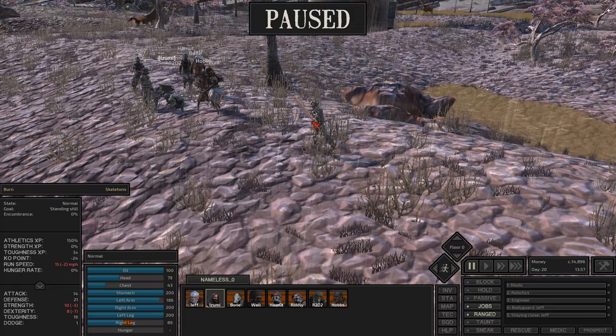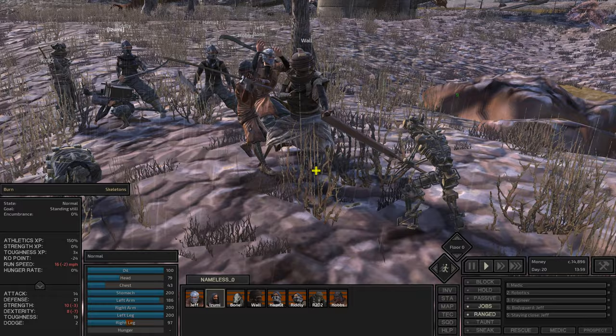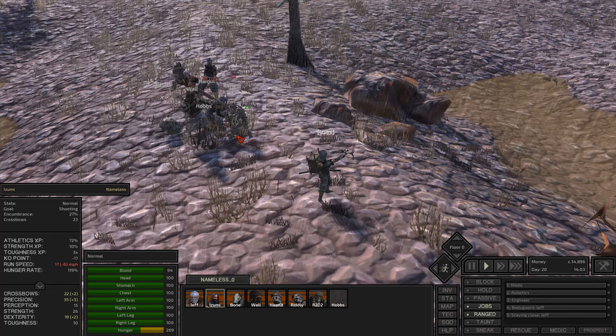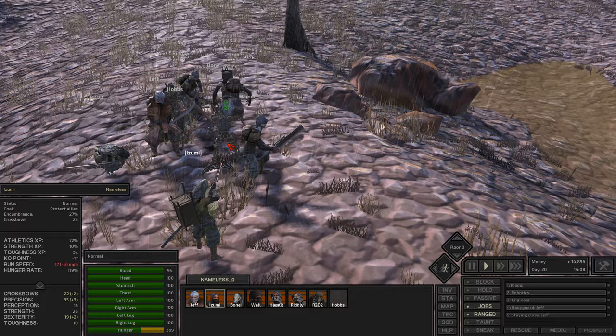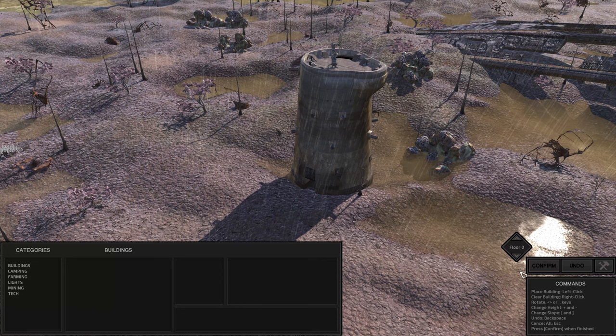Suddenly more enemies appear! Izumi, stay back. Can we just appreciate that? We need your crossbow skills here — is this a proper fully operational skeleton? As long as we've got Izumi it should be fine, she can just shoot him in the back. Getting a little bit close though. One down. We're going to get a lot of experience from this from the attacking and defending skills, so at least that's a plus. Look at R2D2 — he's adorable.